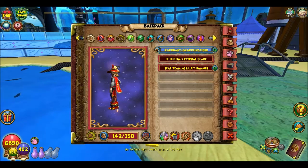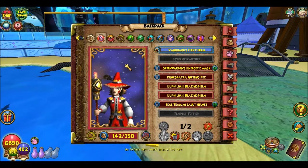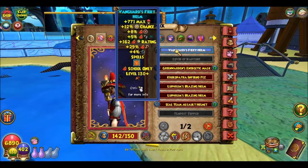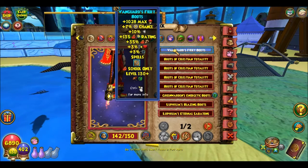Hey guys, it's Karwick. I'm here to show you guys how you get 100% critical on fire. This is with the Vanguard gear. I have the Vanguard Helm, the Radiant Light Brigade Armor, and the Vanguard Boots.